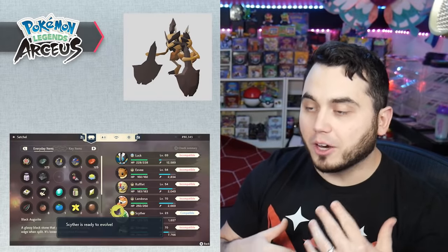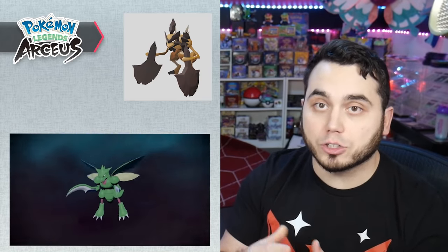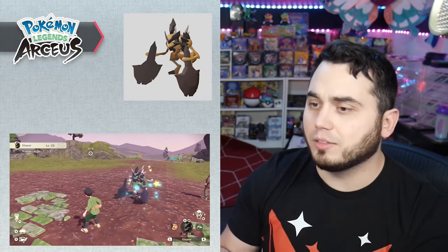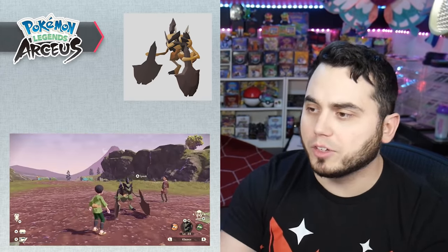One of my favorites is evolving Scyther into Kleavor. You need a special item called the Black Augurite. The easiest way I found it was by utilizing the Ursaluna search mechanic item finder and digging them up, but you can also find them by smashing rocks. I found four through my playthrough, so they're not super rare if you're being attentive. Just utilize the item and it'll evolve into Kleavor.